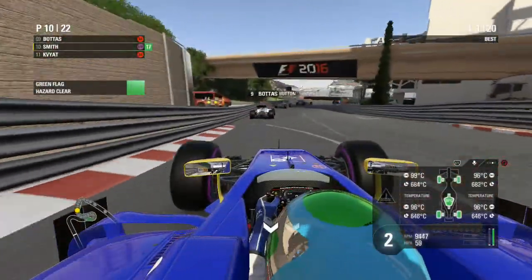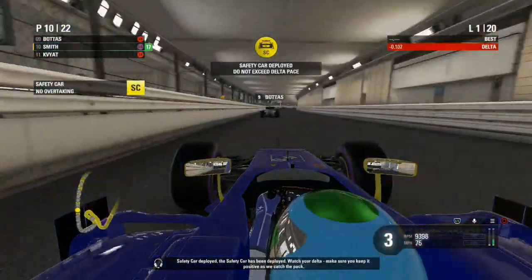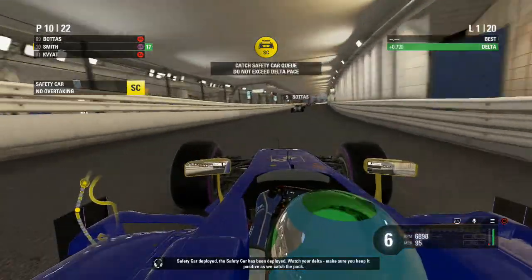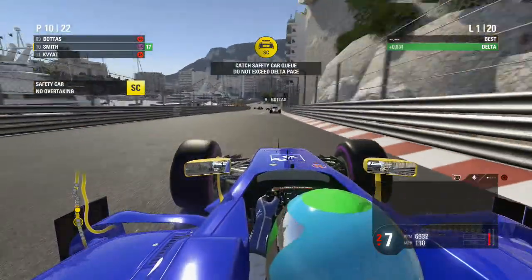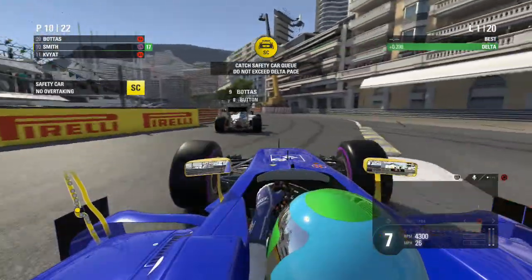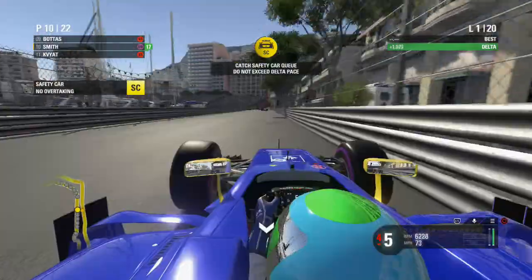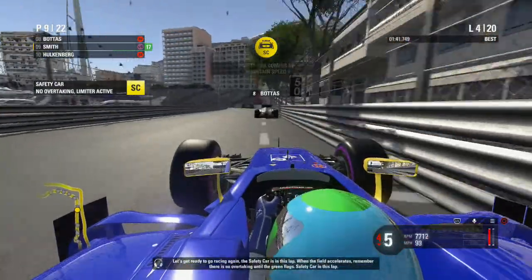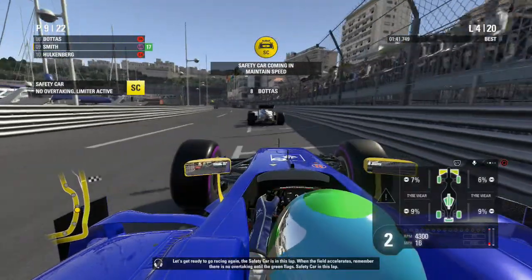The yellow flags are out but the green flags have come back in. That start was a little rough from us. Safety car is out - I don't know why but I'll skip ahead to the restart. We got through that first corner relatively unscathed, though I just hit Bottas coming through the chicane.